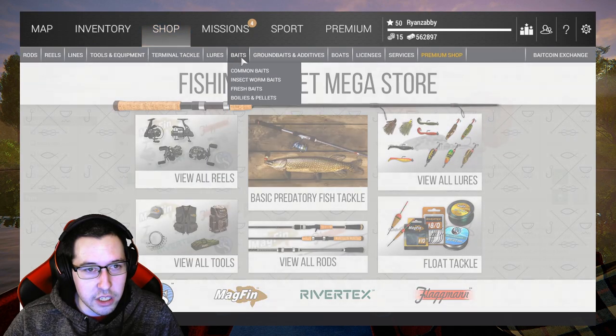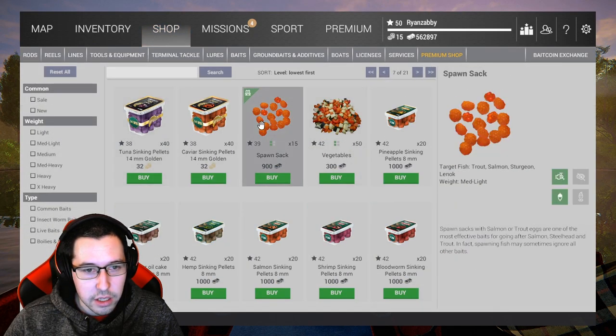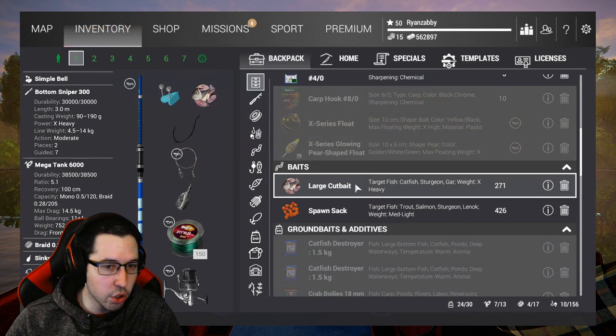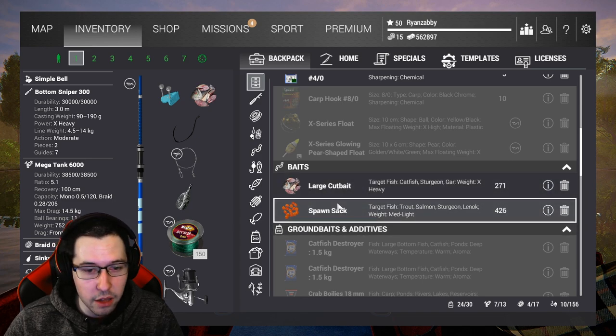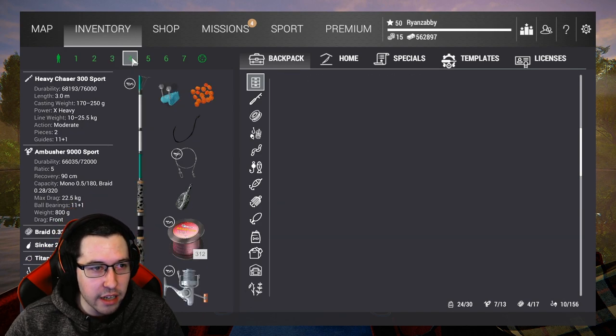For bait, you're going to want to use large cut bait. I do have some spawn sack here which is helpful, but that unlocks a little bit later — at level 39. So when you get to 39 you can use spawn sack to try to get more sturgeon than catfish, but the catfish here are very good too. Grab a ton of large cut bait and, if you can, some spawn sack.